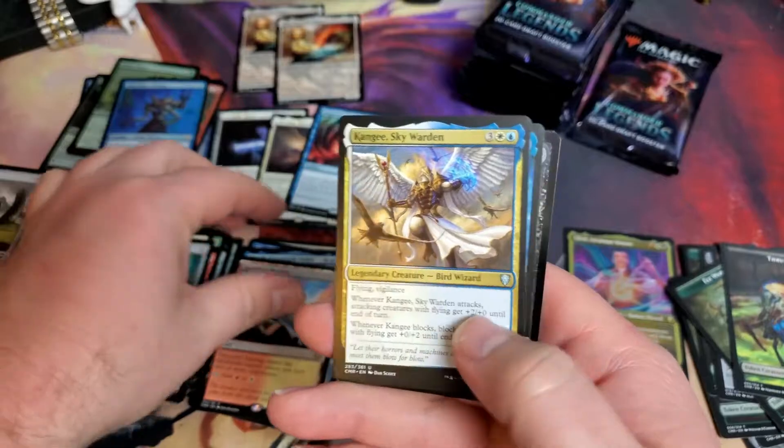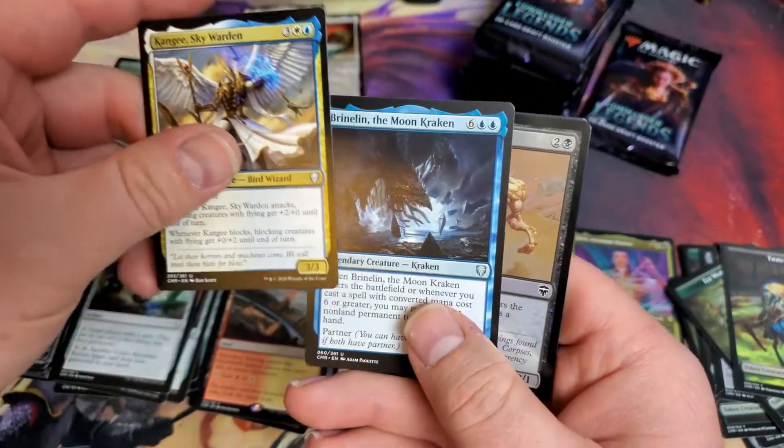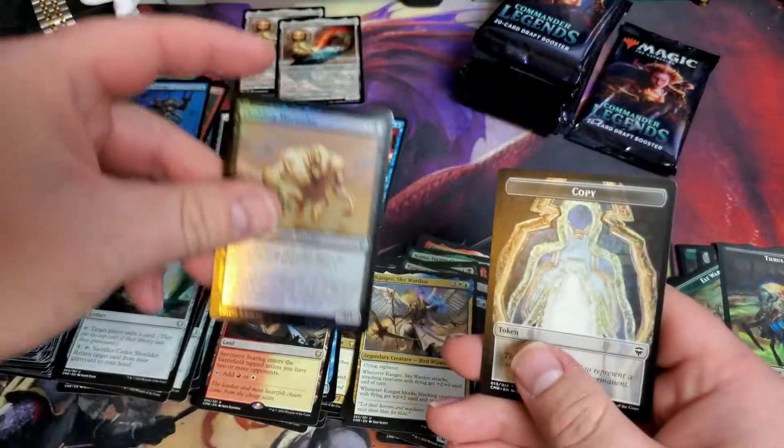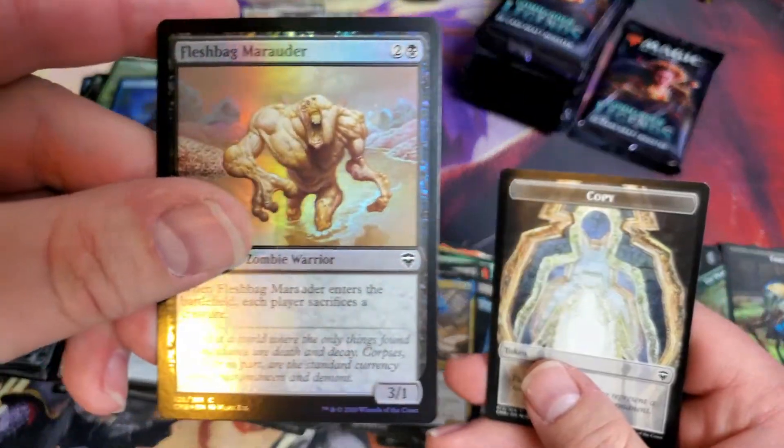Spectator Seating. Kingy and Brineland. And then a little Fleshbag Marauder.